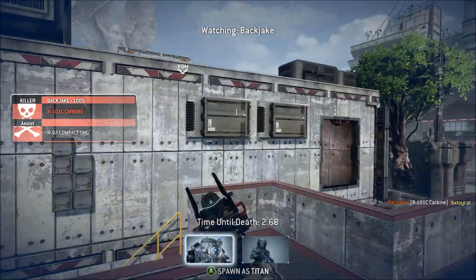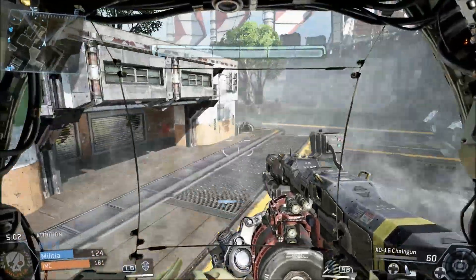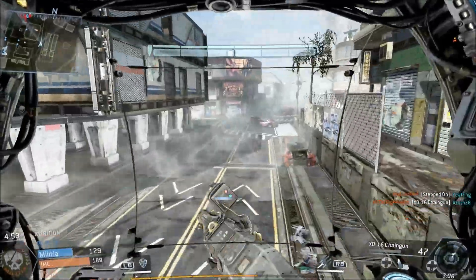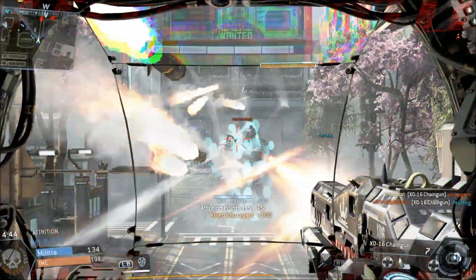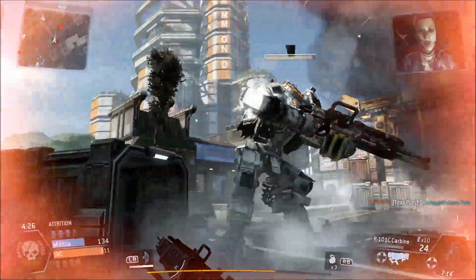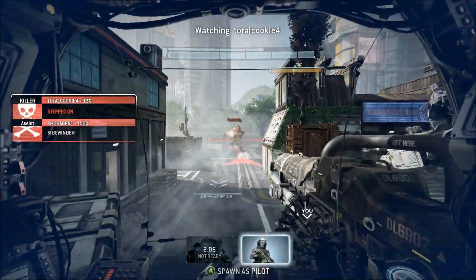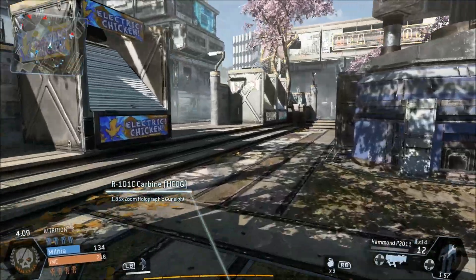I can spawn a titan every life it seems. You get rewarded with titans for getting kills, and apparently if you're good at the game you get one every life. Let's try to get — don't destroy me again, I just got this titan! I'm going to disembark. You can jump on the back of an enemy titan. He stepped on me — it seems that you can actually die by being stepped on, which is kind of humiliating.